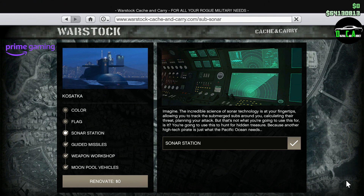If you don't see the discount on the Vetteer, Barrage, or the Brigade, it's because you don't have your Prime Gaming account linked to your Social Club. All the information on how to do that is down below in the pinned comment.